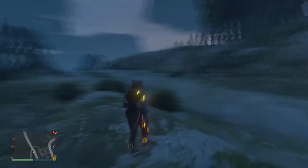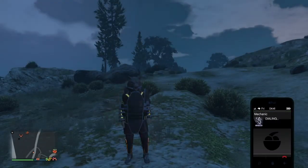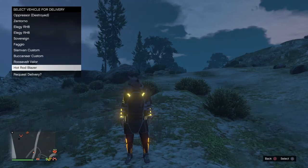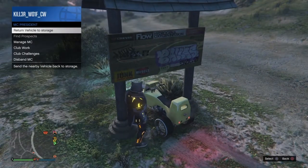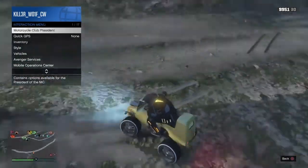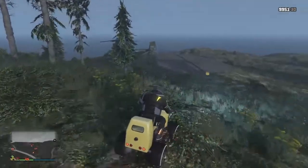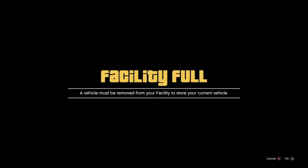After you spawn back in, just request whatever car you want to duplicate and you'll be doing the teleport glitch where you teleport in and out of the car. I'm gonna dupe this Blazer right here. That's how you teleport — hover over the 'Return to Storage' and push Triangle and X at the same time. If it shows 'Return to Storage,' that means you've actually done it. Then it needs to pull back up to your facility and accept the alert.